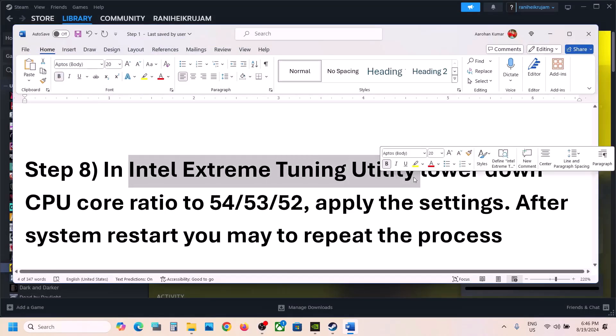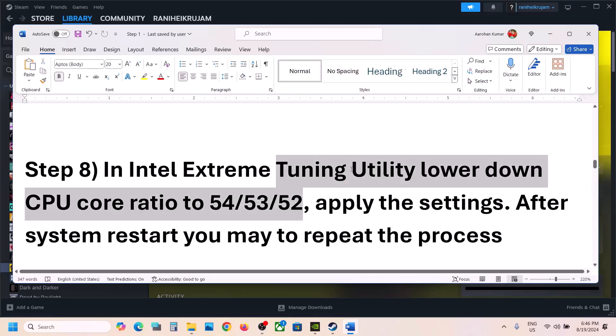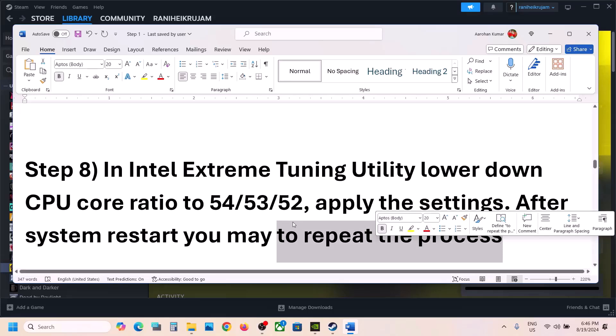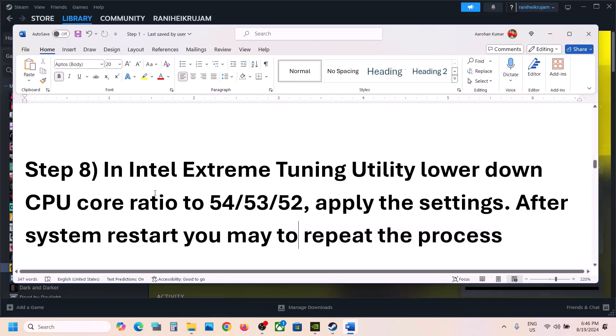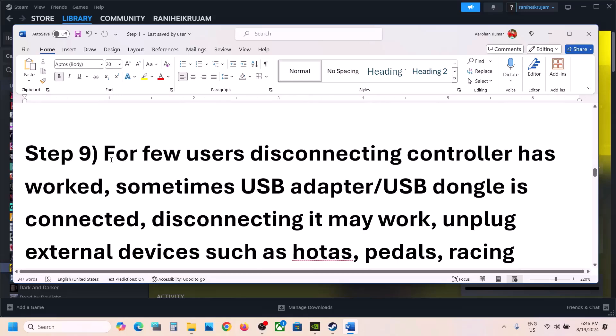If you are using Intel Extreme Tuning Utility, you can lower the CPU core ratio to 54, 53, or 52 — this has worked for many players to fix crash issues. Apply the settings. Note that when you restart your computer, the setting is undone, so you will need to repeat the process each time.